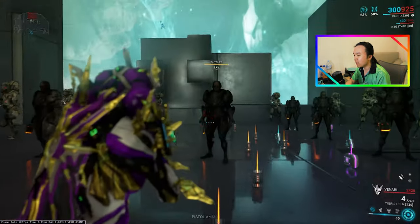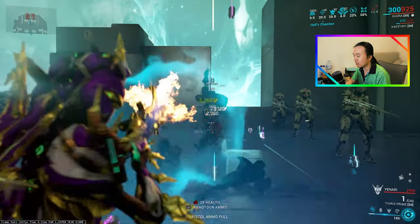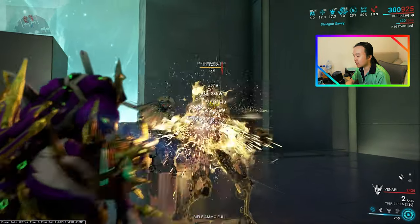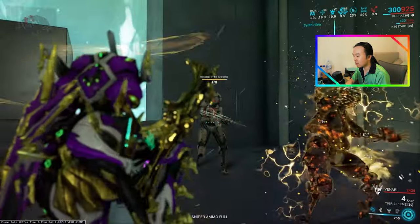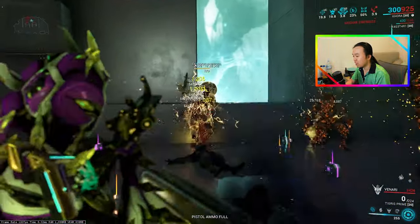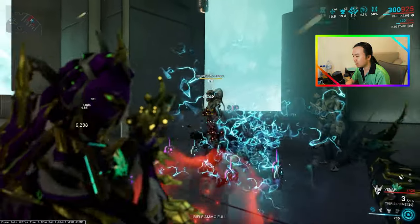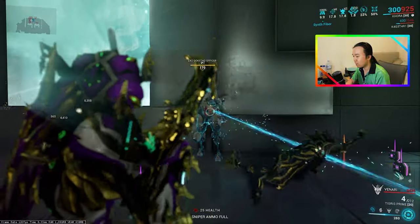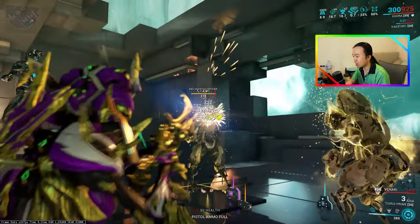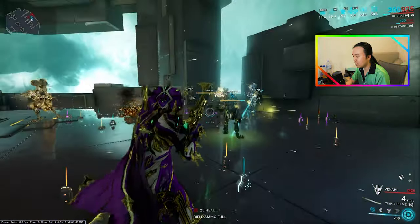The way it's going to work is, first off, we're going to kill some butchers. And now we're going to kill these goxad officers. It's a pretty brutal process — you're basically pumping two loads from your Tigress Prime into these enemies. Just double click, double click, double click, just like that.